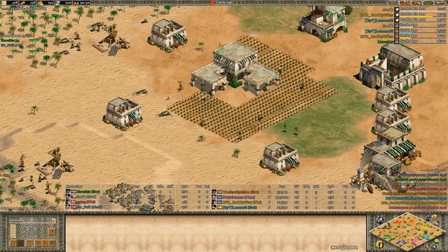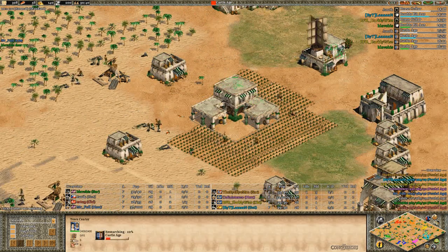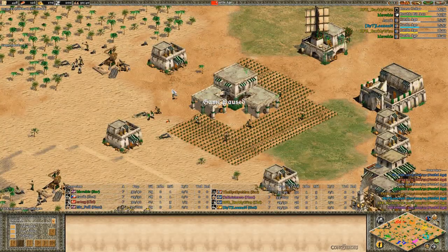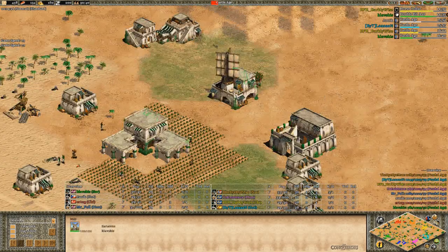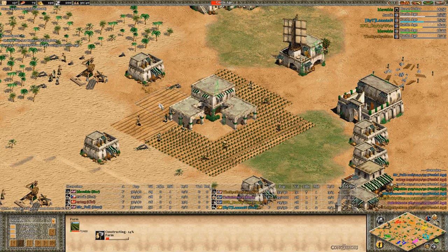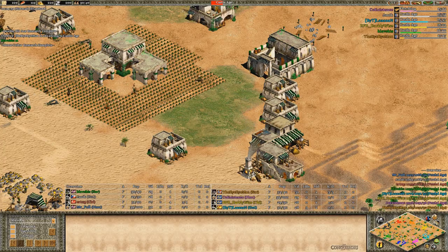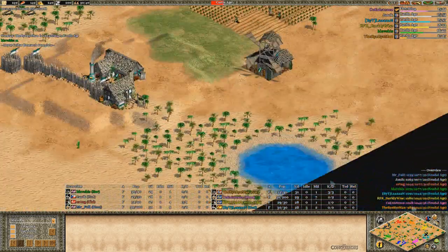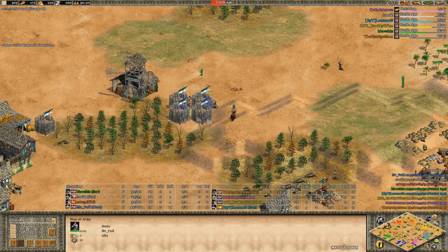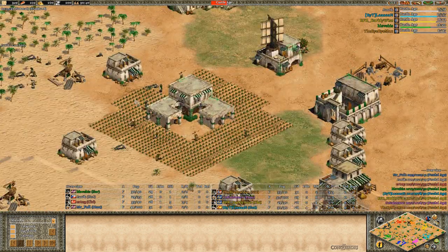Getting double bloodline in the next few seconds. A little bit of idle time because I was focused on my scout trying to do some harassment. Now I'm getting double bloodline, and I'm not adding more farms yet because I'm waiting for the horse collar upgrade to research. Getting it now - adding a second stable and two more farms. I'll be double stable against Lan who is on one stable.